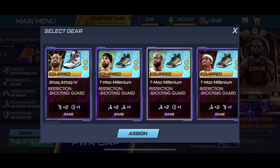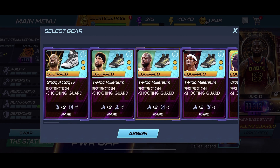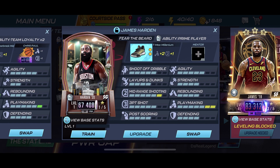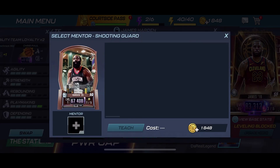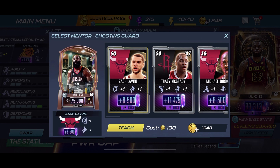I can throw on these T-Mac Millenniums — these are my favorite shoes because they always have that playmaking boost, and then the second attribute is pretty random. We'll go with the ones we had on Wade. This brings up his playmaking so it's now maxed out, and we'll bring up his mid-range to a 6. For the mentor, I don't really need one with playmaking now, so I can get a little creative. I could probably throw on the Zach LaVine mentor, which brings up his mid-range to a 7 and his shoot-off dribble to a 6.